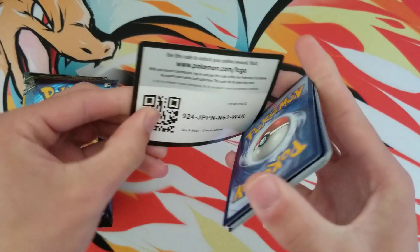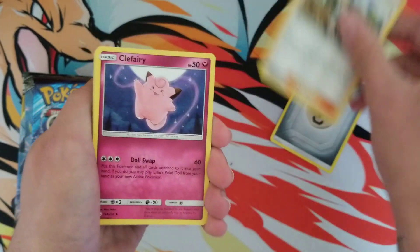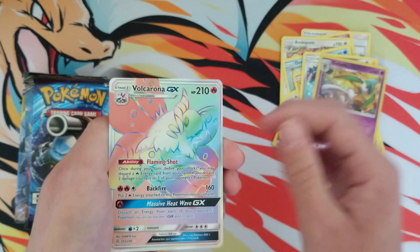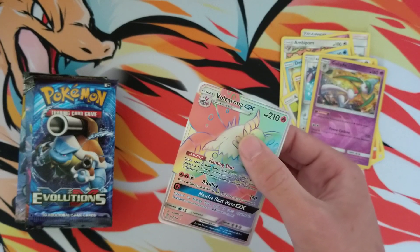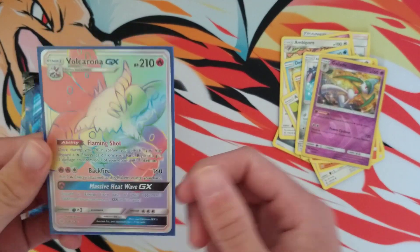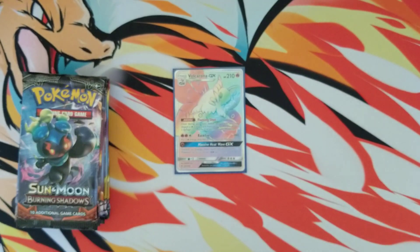We are starting off with a white code card. Let's see if there is any luck — we probably won't pull a Charizard, but you can't pull one unless you open up some packs. Here we go — and we're starting off with straight-up fire, literally. Rainbow rare Volcarona! Wow, rainbow rare first pull from a Cosmic Eclipse pack!